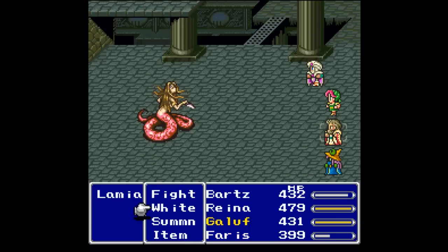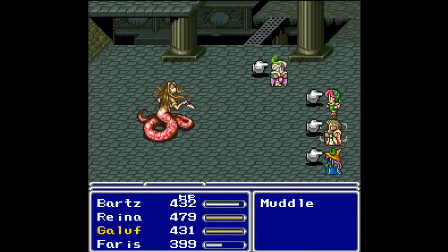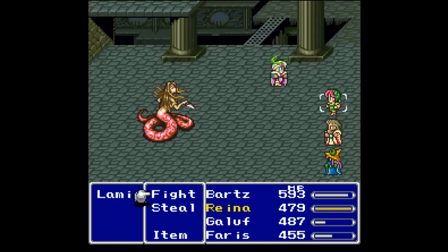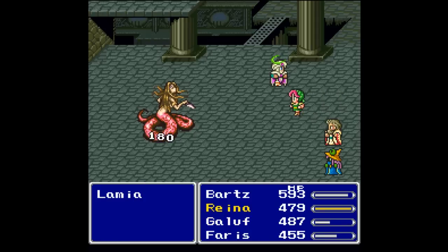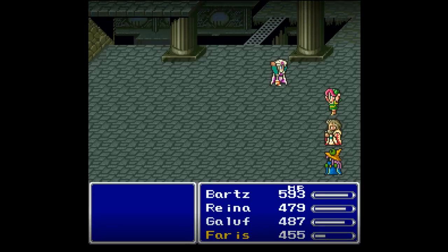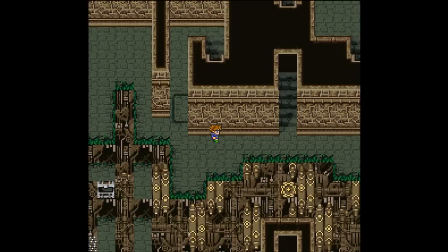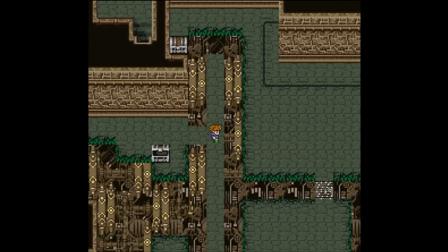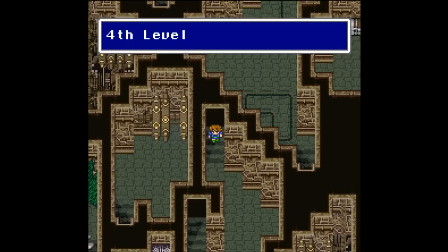If I remember right, one of the Lamia sprites had to be changed for American audiences — I think there was cleavage or butt cleavage involved and they had to remove it for the Super Nintendo release. The fight with the Lamia goes fine. You get 210 gil, 122 experience, and 1 ability point. Let's get that Phoenix Down from the chest and head further down.